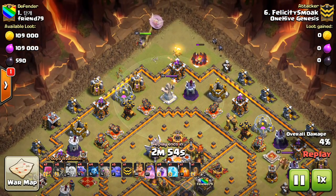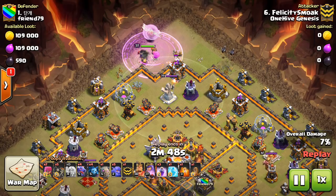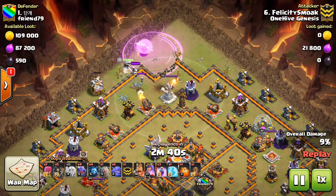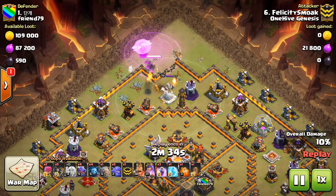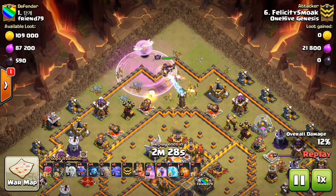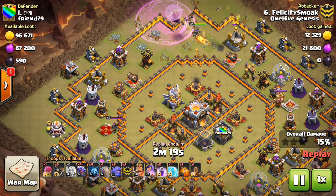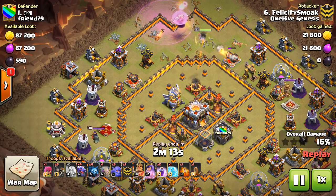Starting with Felicity Smoke, dropping down the Queen for a Queen Walk — I think five healers, which is typically going to be what you want to do. If one healer goes down to a Seeking Air Mine or an Air Defense, you typically want to have that backup healer, especially at Town Hall 11 with all those maxed point defenses doing so much damage. So the Queen makes her way in here, has that first Rage to keep her up, and just walking her in, taking out a part of the base. He wants to get that Air Defense taken out, and luckily she does at least get that Air Defense.